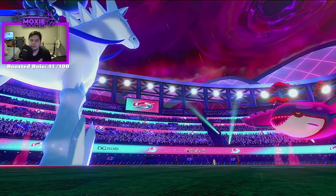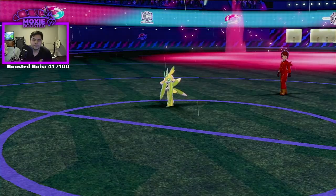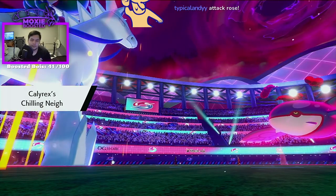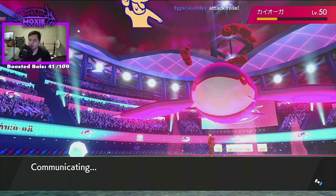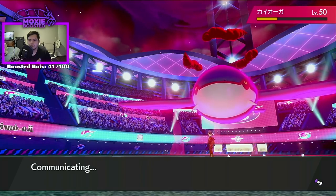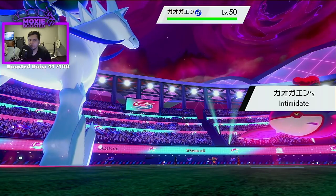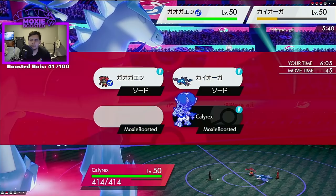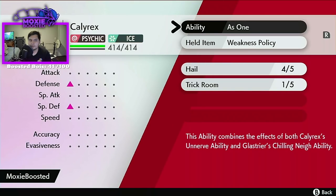Calyrex Max Guards. That was a perfect turn for me. Let's see if Calyrex Ice can 1v1 an entire team. Pretty sure I lose anyway — there's literally a Zacian in the back. And my Trick Room should run out in a turn. I'm at plus one defense though — it's doable, this is totally doable. I'm at plus one defense.